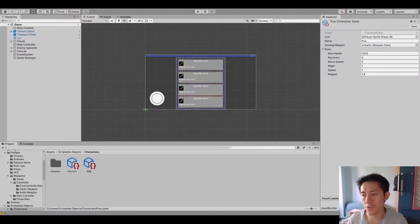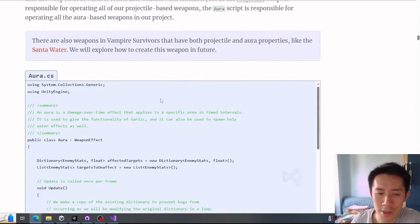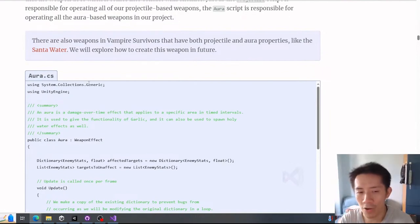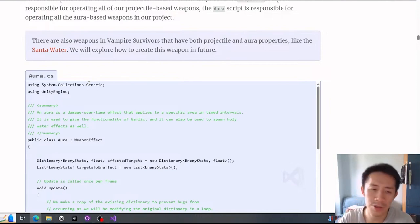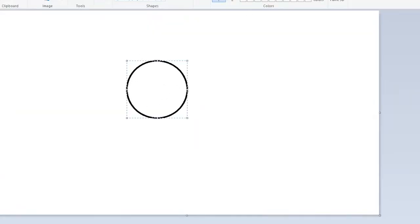Now let's move on to creating weapons. I'll quickly run through how the garlic weapon works. The garlic weapon consists of two scripts, as mentioned in part 15. The first is the aura script, designed for any weapon that deals area-of-effect damage over time — like the Soul Eater or Santa Water.